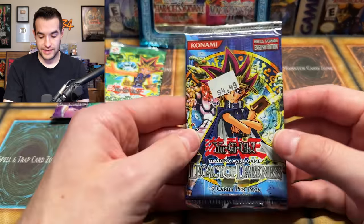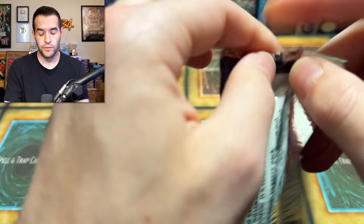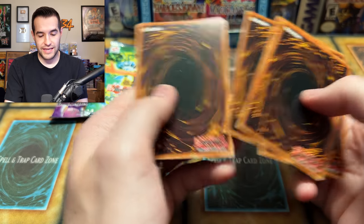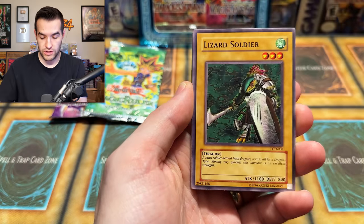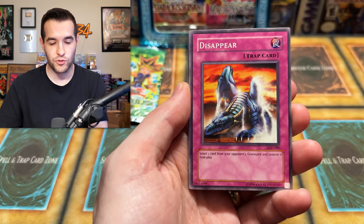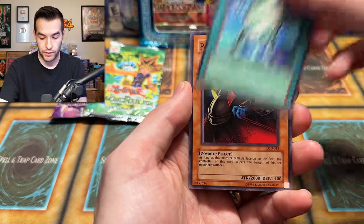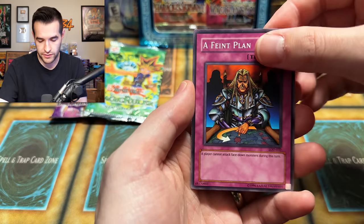Legacy of Darkness — we are not doing well. We have one foil out of 15 packs. We do have three great Pharaonic Guardian commons though. Legacy of Darkness — a big secret where I could turn this around. We have Hunter with Seven Weapons, Lizard Soldier, Disappear — that's me, after I open 21 packs and get one foil I'm just going to disappear. Spellbinding Circle, Troop Dragon, Fang of Critias, Patrician of Darkness. A faint glow — let's see what we got!